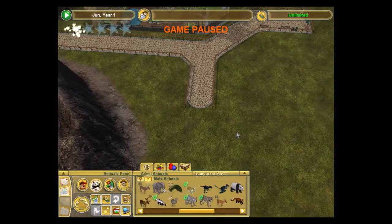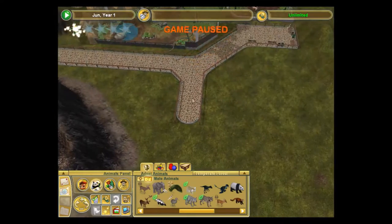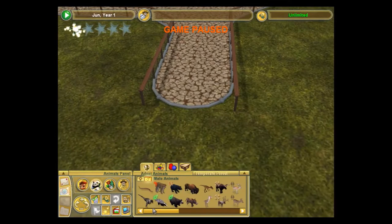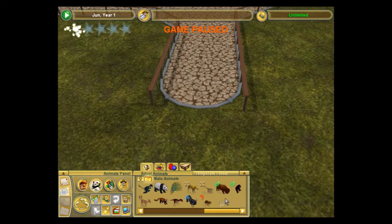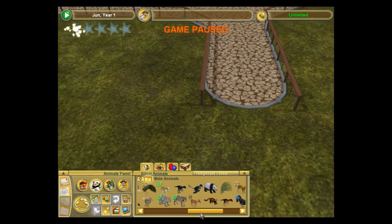Hello everyone and welcome back to Prehistoric Island. In this episode we're going to do a couple different exhibits in these two spots here, a couple small exhibits. Each one's going to be, I'm pretty sure, a hybrid exhibit with a couple different small animals and/or dinosaurs in them.